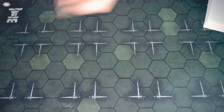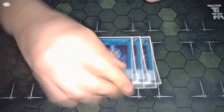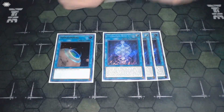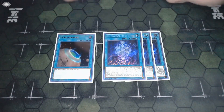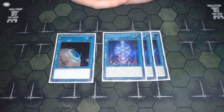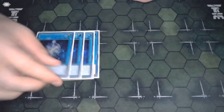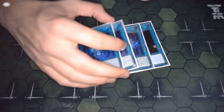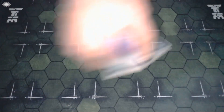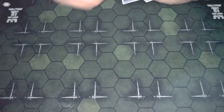Moving on to spells: we start obviously with the most important card of the deck — the field spell. This card is insane. The whole deck revolves around it. It gets you a free summon pretty much every single one of your opponent's turns at least, and sometimes on your turn too. Terraform is just another copy of it because you just want to see this as often as possible. It also gives you a bunch of tokens to tribute off to activate effects. This card is ride or die with this deck, especially in the pure version.